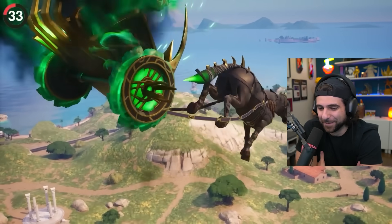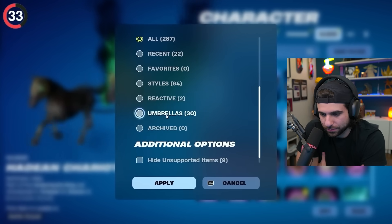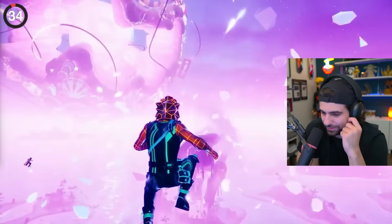The Chariot is a glider, which seems pretty self-explanatory. Except when you go into your locker and decide to view your umbrellas, it doesn't go away. So obviously this is not an umbrella, but Fortnite thinks otherwise.